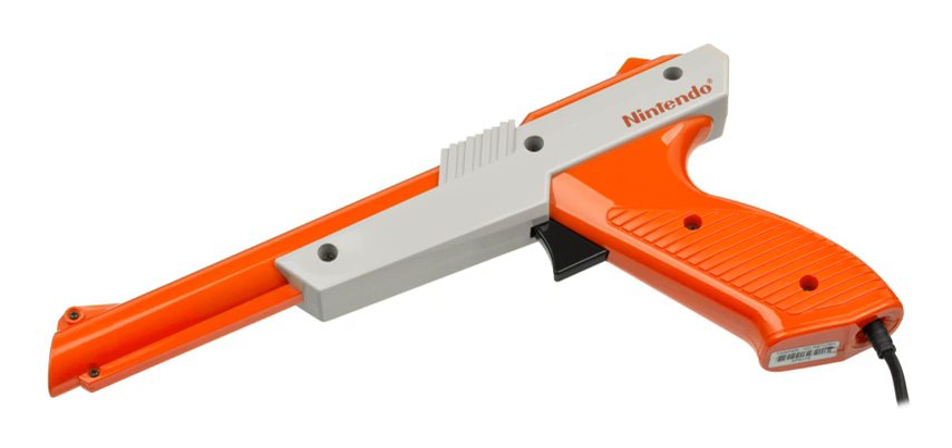The light gun is named because it uses light as its method of detecting where on-screen the user is targeting. The name leads one to believe that the gun itself emits a beam of light, but in fact most light guns actually receive light through a photodiode in the gun barrel. There are two versions of this technique that are commonly used, but the concept is the same: when the trigger of the gun is pulled, the screen is blanked out to black, and the diode begins reception. All or part of the screen is then painted white in a way that allows the computer to judge where the gun is pointing, based on when the diode detects light.